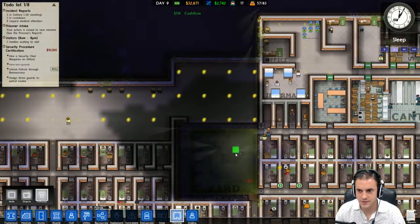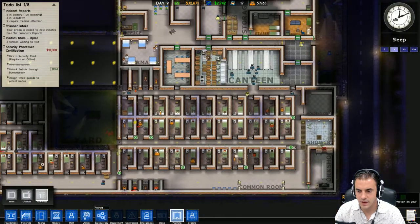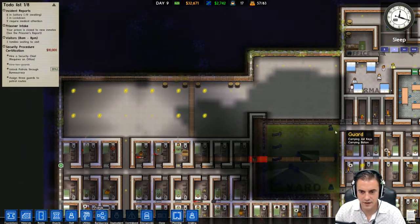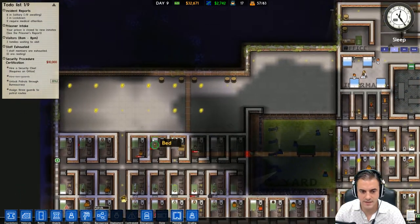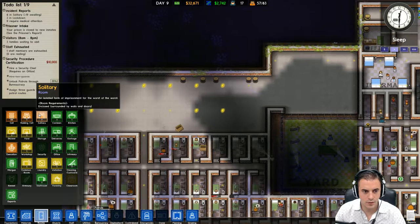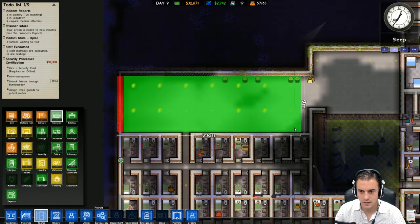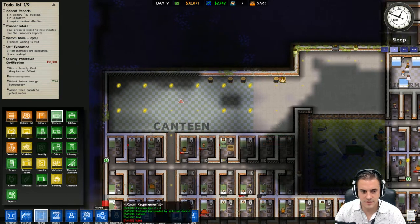That didn't work too well for us. Anyways, everything else seems to be running smoothly right now - no one's in a bang-up. Good. So let's plan this out - if this area they're going to want to enter through here, so this all needs to be canteen. That's one heck of a canteen, but we're going to go ahead and do it. Let's go ahead and lay the room here - this is all going to be canteen. Sure, they deserve that.